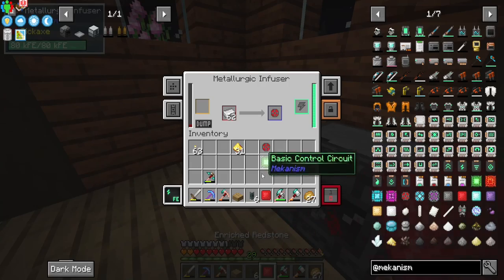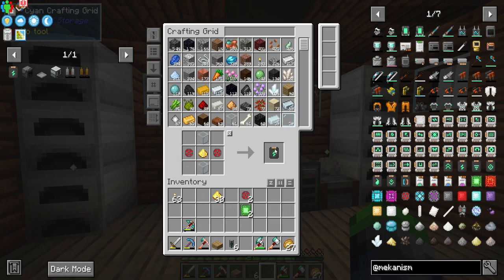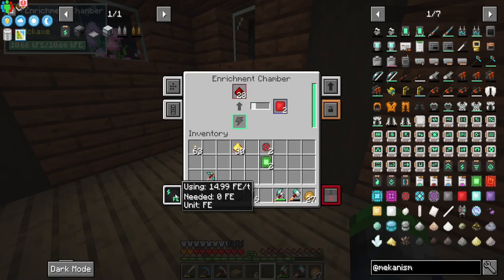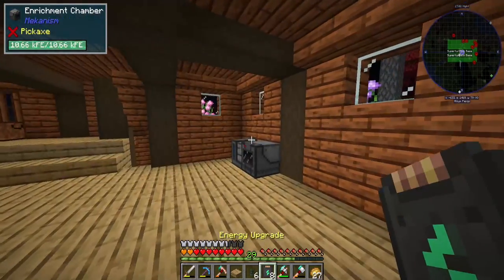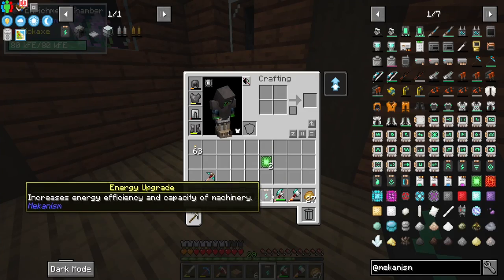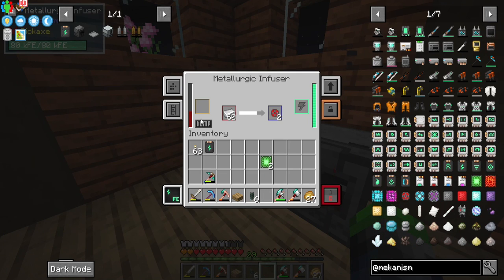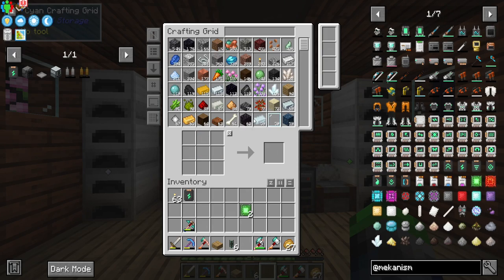We want more efficiency. We can also upgrade the processing power soon. Just shift-right-click and the upgrade goes in—now we're using 14.99 FE per tick. After adding all the energy upgrades, we're down to 2 FE per tick, much more cost effective on redstone. That'll matter even more when we get into carbon—coal and then diamonds—it gets really pricey.